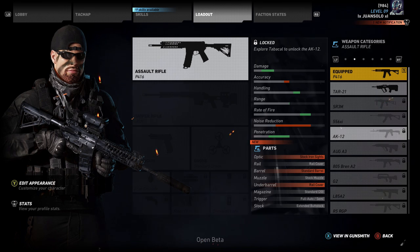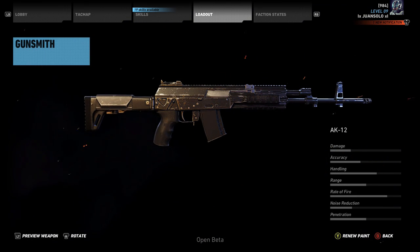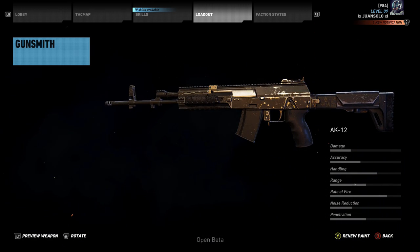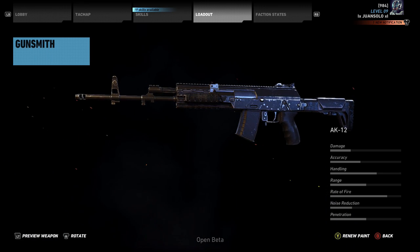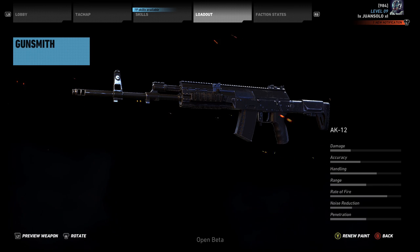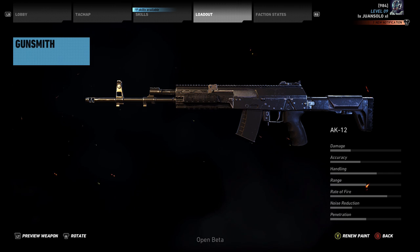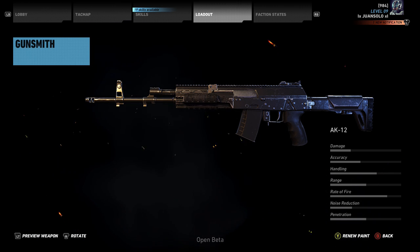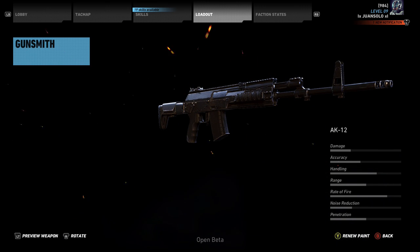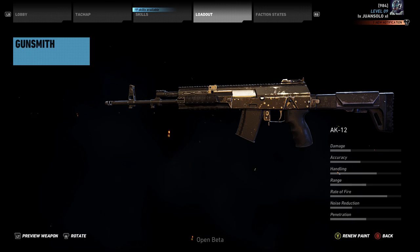Next, we're going to be talking about the AK-12. Just visually you can tell it has a very short magazine, which I'm curious about. I know it was in the open and closed beta but I never did actually pick it up and use it. It's a very good weapon — it doesn't have as much of a punch as the 5.56 — but it does have a very, very high rate of fire and decent handling. So this is going to be more of a close quarters weapon, not for extreme long range. But overall it's going to be a very good assault rifle.